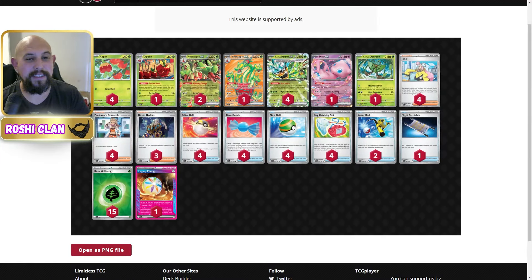Hi everyone, it's Russia Dan and yes I have got a Hydrapple deck - another one, I know. I have been saying I'm going to be building another one-drop deck. It's not that far from what it was before. It actually has an Ace Spec back in it because I originally forgot to put it in and didn't need it for eight or nine wins in a row. I finally chose the Legacy Energy, which can turn either a one-prize or two-prize into a zero-prize or one-prize. It's an energy as well, which still counts for Hydrapple.